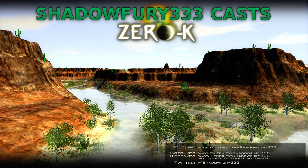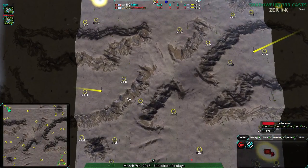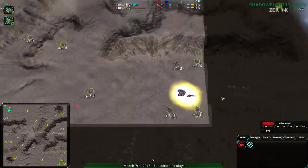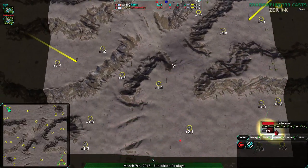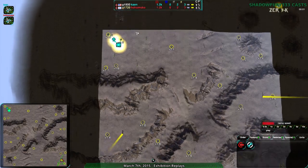Welcome back fans, this is Shadowfury33 with another exhibition match. This is going to be Kane and Hokumoko on Baron. Baron is a small map, 8x8. Players start in the corners, southeast and northwest. There are also start spots in the southwest and northeast for players three and four if playing FFA, but that's irrelevant.